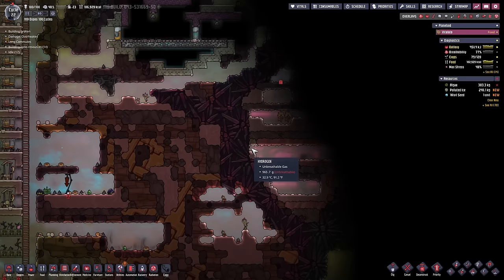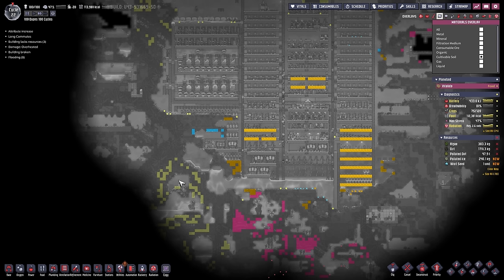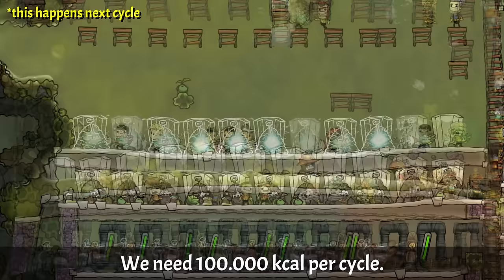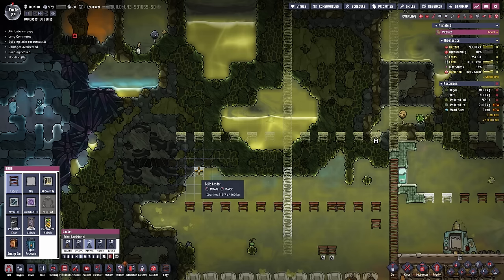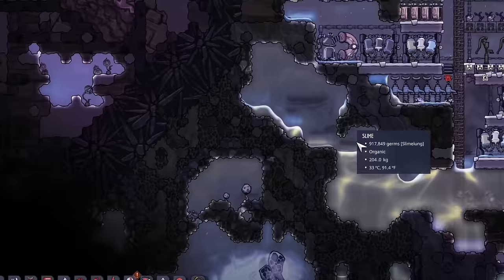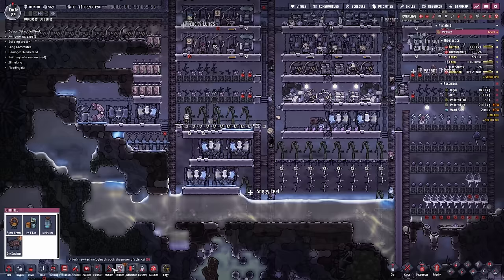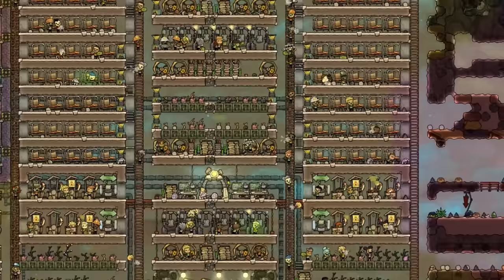Cycles 22 and 23: Collecting every bit of food, worse soil, compost and ranching prep. Time to free up more polluted water, add a second pump, and check the dirt we have left — only 4 tons. Time to eat the poop. We have 48 tons of polluted dirt we could compost and turn into new dirt, then fresh mush bars. We can also use slime directly in a mushroom farm. We do have access to more clean water down to the left. With only 99,000 calories left, cycle 23 probably won't be doomsday — but cycle 24 could be.